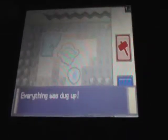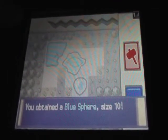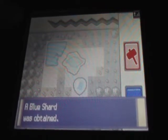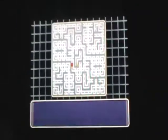Let's see what else is over here. It says everything was dug up — a leaf stone, a blue sphere size 10, and a blue shard. Not bad. Looks like I got everything the guy asked for. I could continue digging if I wanted, and I'll do that during my free time. But for now, let's go upstairs.